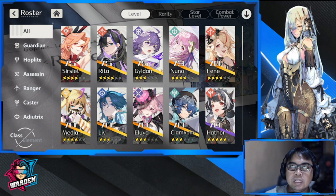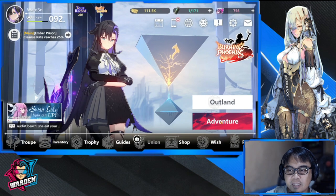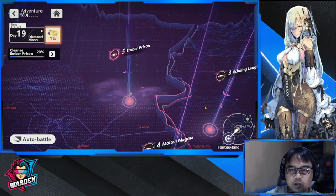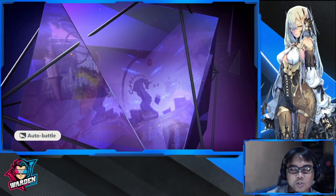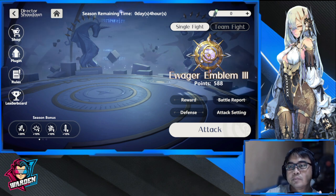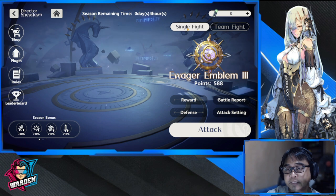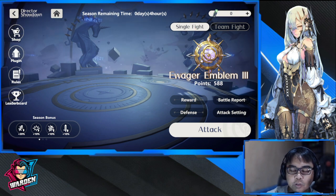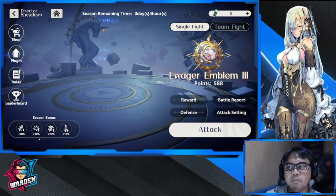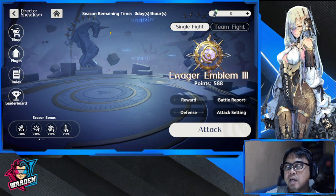For the end game roster, you need to develop multiple teams for both team PvP and solo PvP — these are really the core end game content. Director Showdown, for example, will get you a lot of summoning currency through single fights and team fights. You'll also have to develop theme teams: for instance, encroaching cold stages, ignite/fire teams, and other elemental comps.